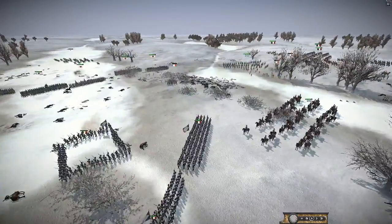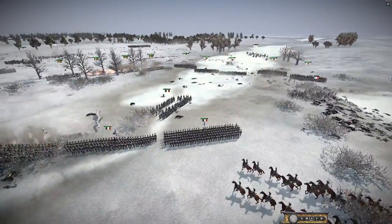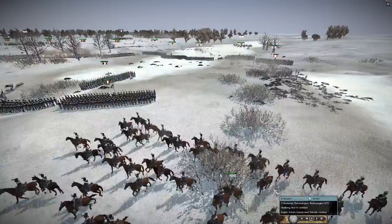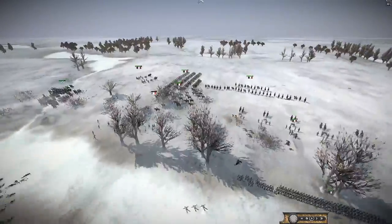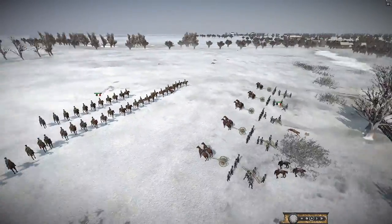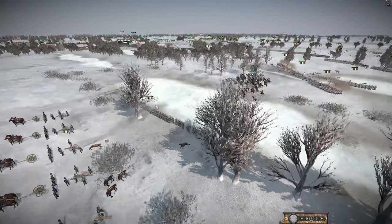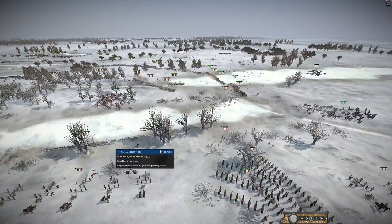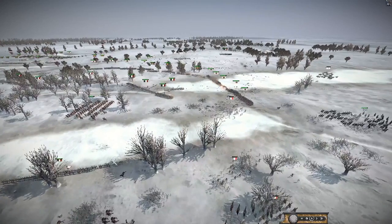It looks like the right flank is now where the main engagement will be — the French are going to see the action, with the German factions just supporting. Bavaria still has his Chevaulegers but that's about it. This huge 12-pounder artillery piece needs to be focusing down the Prussians. They need to send forward this 109-man unit — they need every man. But this unit isn't even facing the right way and is getting focused down — get them back, these men need to be in line formation facing the right way.